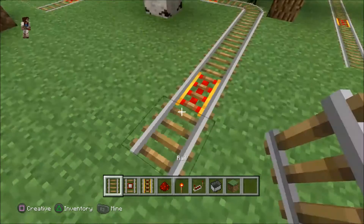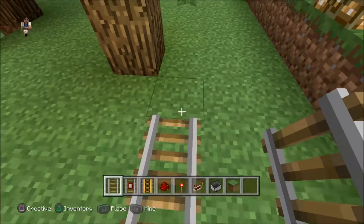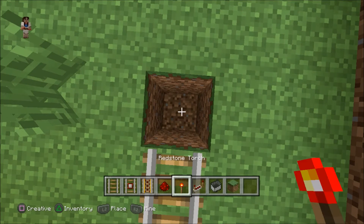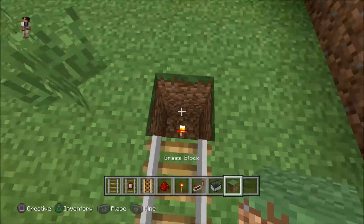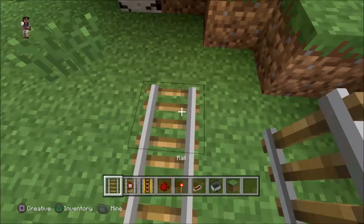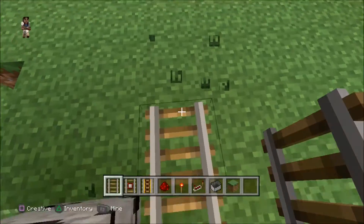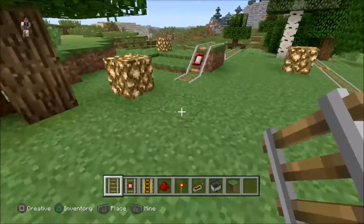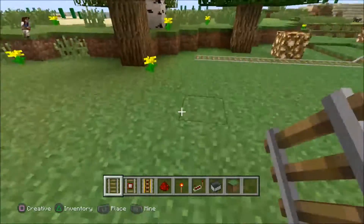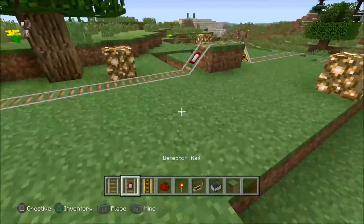You don't want to put too many powered rails either, because if you do, the cart won't stop at the other end. You'll have to use more powered rails to control the speed. So keep doing this every so often: put a torch two squares down, a powered rail on top, followed by regular rails. You don't need a powered rail everywhere — regular rails work fine in between. Be careful how many powered rails you use near the station so you don't go over the boundaries.